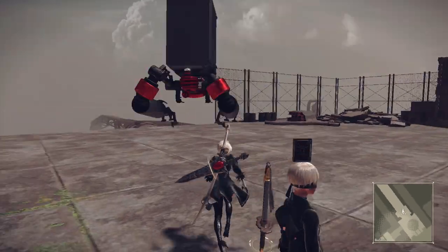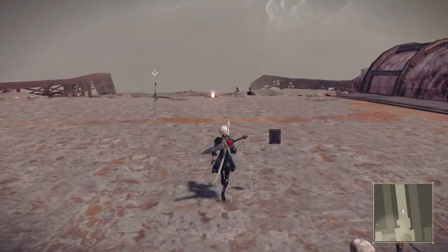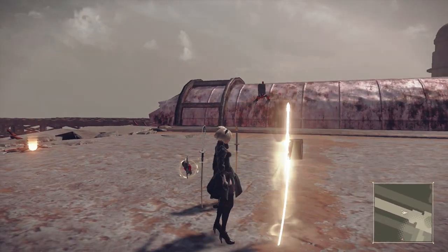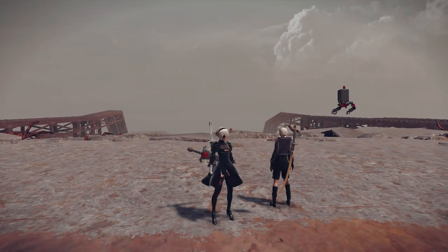Here you can see the Virtuous Treaty stabbed into the ground, and right beside that there's a dead android body — which is actually your body from the end of the prologue. If you go over there you can get all the items you had at the time of ending the prologue. I hope this quick video was helpful, stay tuned to the channel for more NieR, and we'll see you next time.